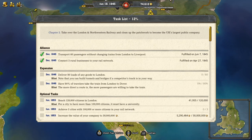So they want 80 loads of any goods to London. And then the hint says you can build tunnels and bridges — well, yeah, of course. And we need to have 90% of travelers take the train from London to Dover.